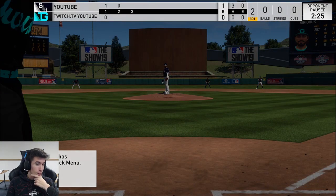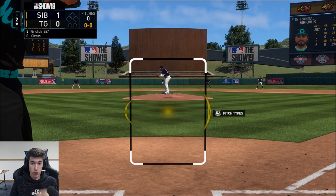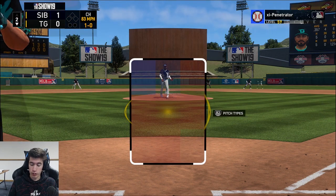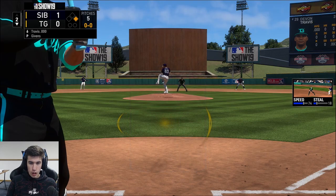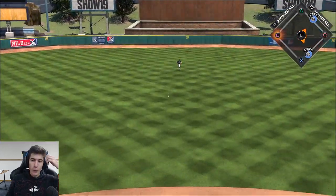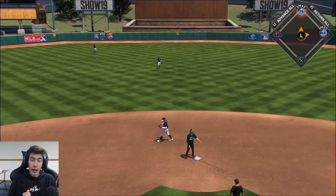He brings in a righty — it is Michael Givens. We have Randall Grichuk: five hits, four of them dingers. Let's get hit number five, maybe home run number five right here. Ball four to Randall — leadoff walk, tying run on base. Devin Travis coming up, let's try to drive in Randall. Back-to-back base runners — tying run in scoring position, no one out here.